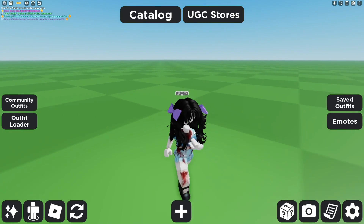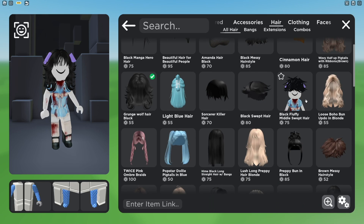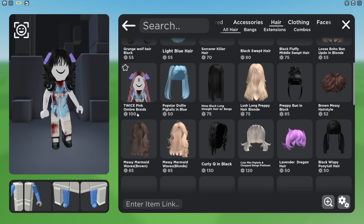Also, you can play around with the hair until you find one that makes you look like you completely have headless. If you scroll down, there will be more hair for you to choose.